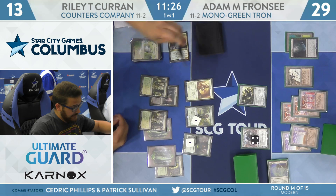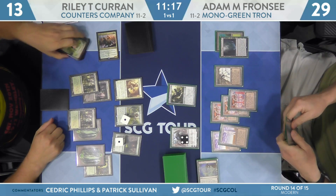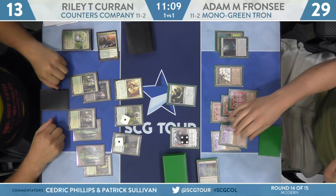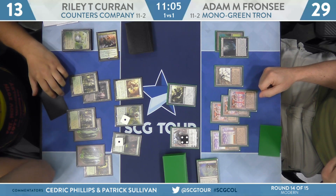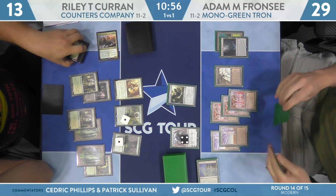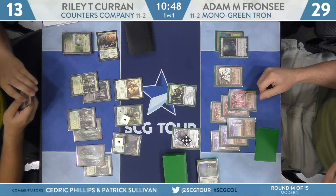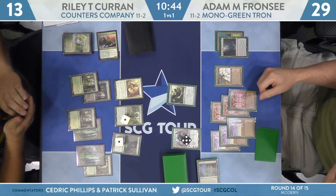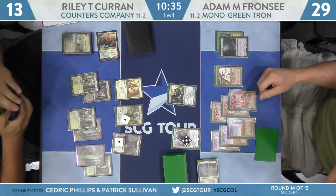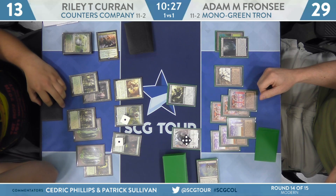Riley uses Horizon Canopy to draw a card, spending Devoted Druid to do so. Riley actually has cards to win the game right now — he could draw Chord of Calling, or just has cards to win. Franzi drew another land. I didn't even take stock of the fact that Riley has infinite mana right now. He has a ton of draws. Franzi is thinking about what he can search up — the Lattice is still not safe because if Koran attacks with everything, he gets the Karn for two and that kills it.